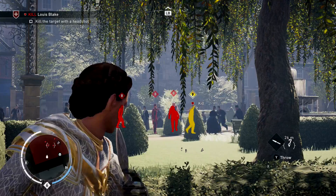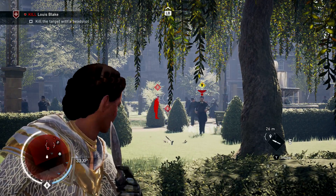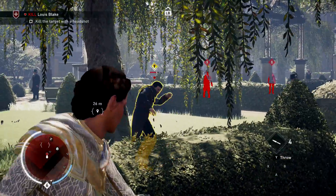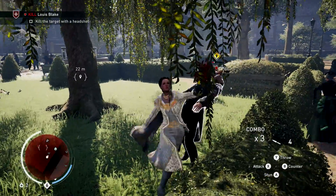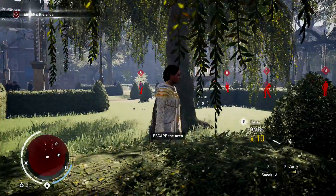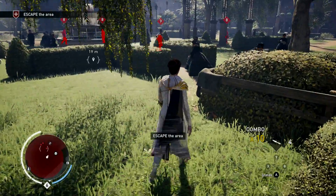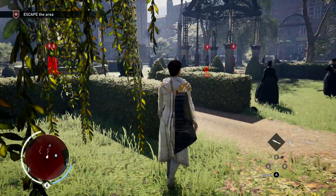Now get some of these closer guys. You ready to die, buddy? Come for you — we got him! Now we can escape the area. Trying to kill these guys real fast.